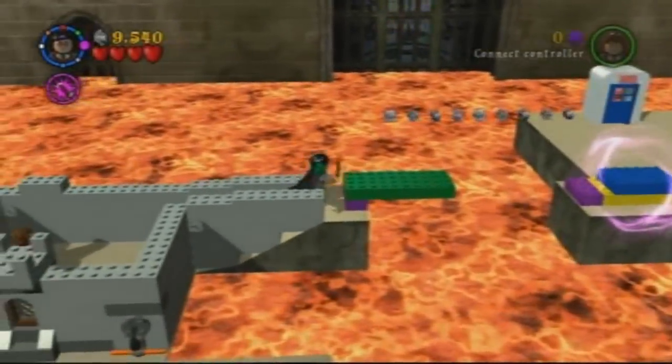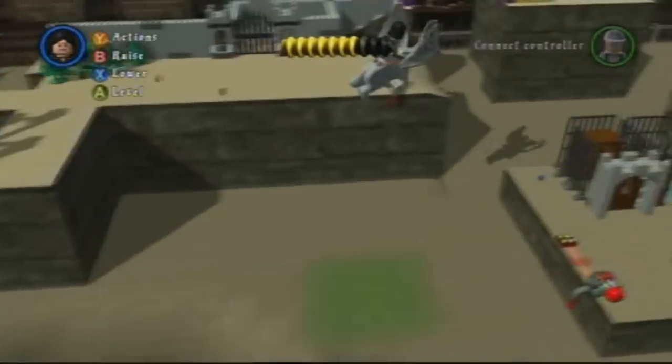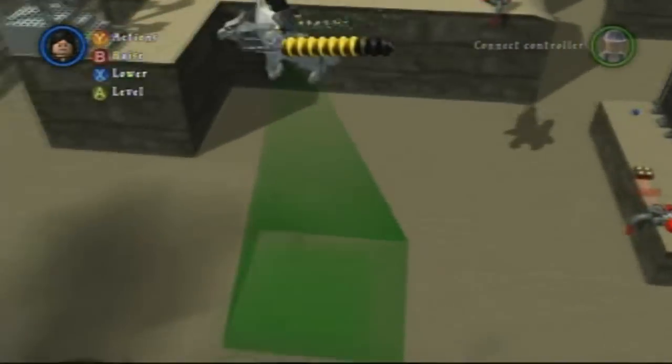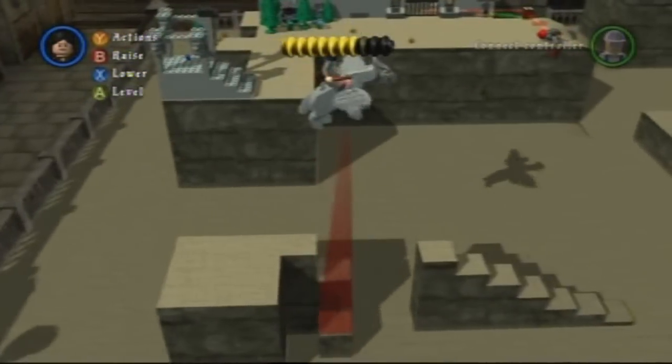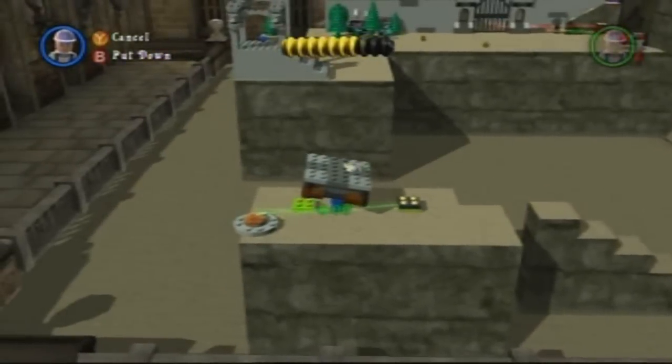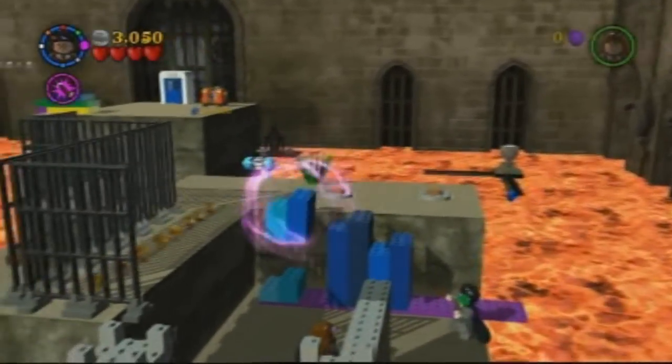There's a lot to do — you can walk around in Hogwarts, unlock secret characters, and even make your own levels, which was actually introduced in Lego Indiana Jones 2. But for some reason I never figured out how to resize the terrain editor, and the objects you get to build with here are just a lot more appropriate for making levels. So Lego Harry Potter is another successful movie adaptation.